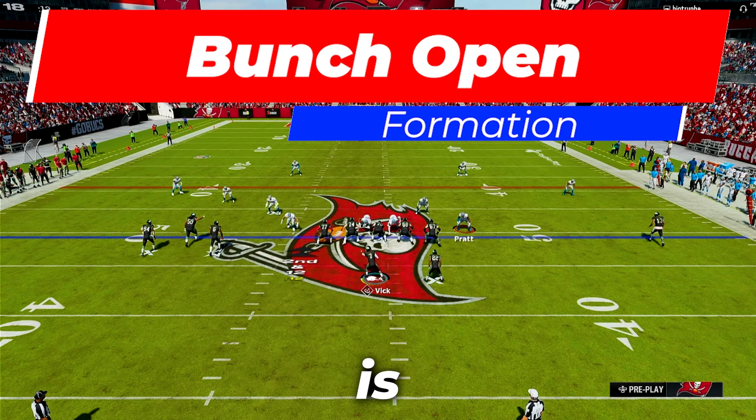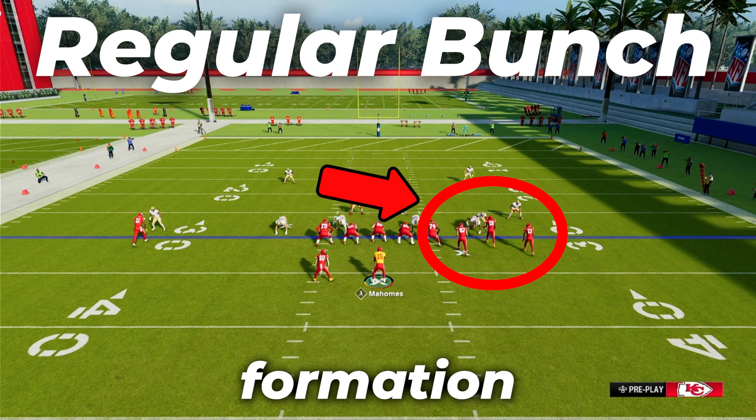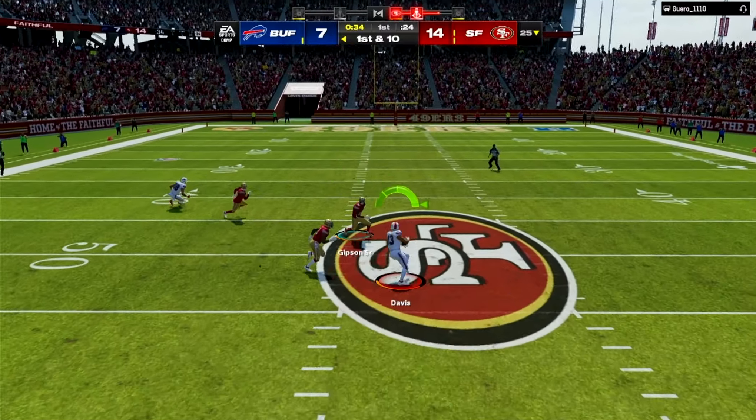The first formation we will go over is Bunch Open. This formation is extremely unique, as you get a bunch set that's extended from the line, opposed to the regular formation bunch which is closer to the line. And this extended bunch set could be a lot harder to guard for the user.